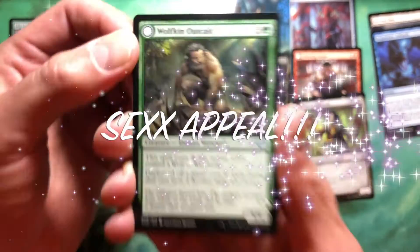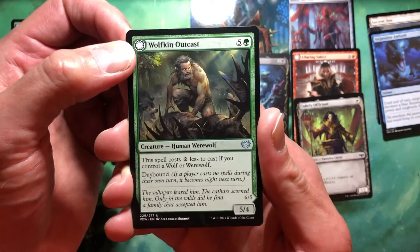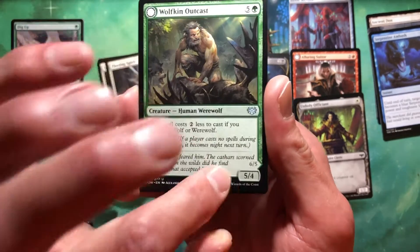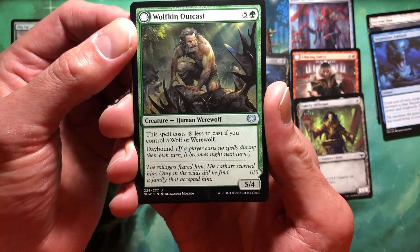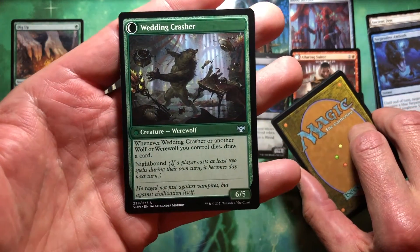Whoa, that's some serious art. Wolf Outcast — six casting cost, 5/4 with a 6/5 on the back. Spell costs two less to cast if you control a werewolf or wolf. And then what is on the butt — the butt is Out of Control Werewolf.